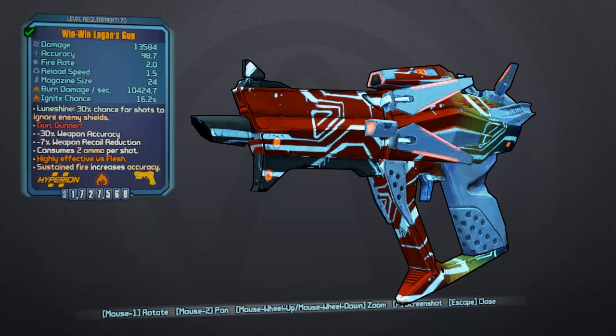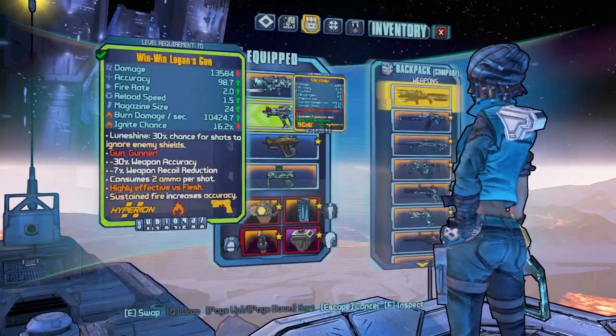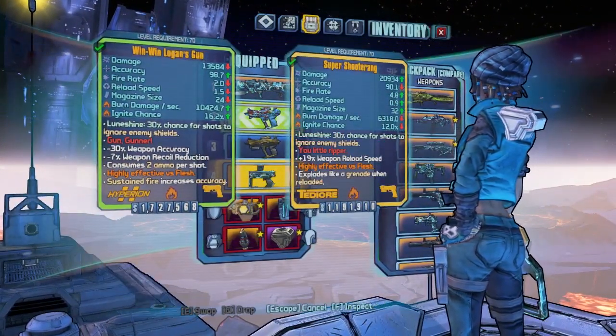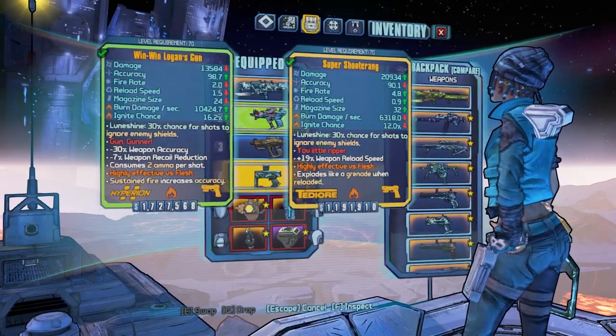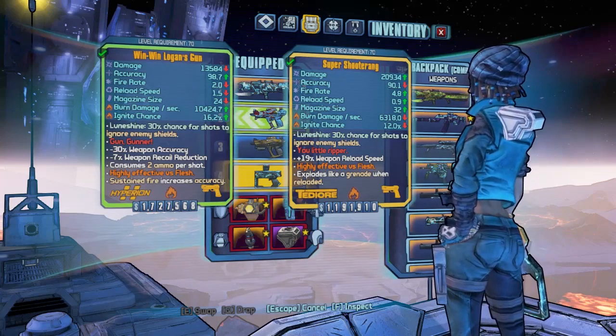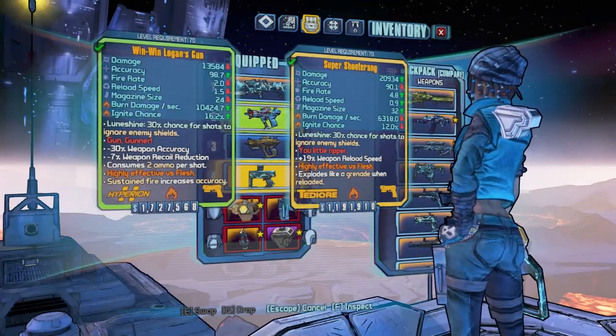Because of this property, Logan's Gun is most effective when aiming for the ground under an enemy. It can also be used to lay down damaging walls of fire on the ground. It comes in a variety of different prefixes: Win-Win is damage increase, Maximized is mag size increase, the core Logan's Gun is better stability, Redundant Logan's Gun is two projectiles, Dynamic Logan's Gun is increased fire rate, Earnest is accuracy, Action is melee, and Hot Button is just a normal standard Logan's Gun.